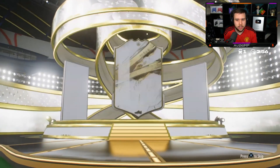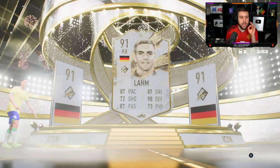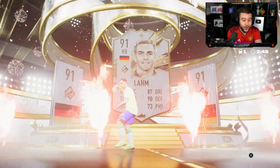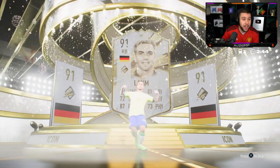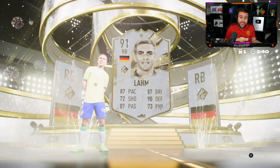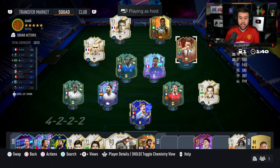German right back — it's gonna be prime Lahm. I actually have this card on the main account and I like him in that DM position. He goes for 560k as well — that's not bad, I'd say small W for that.